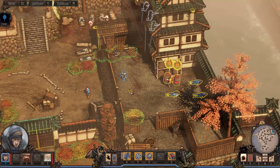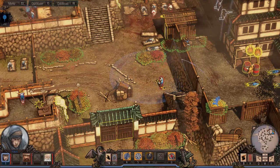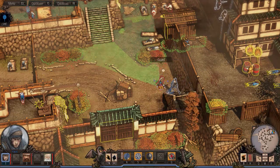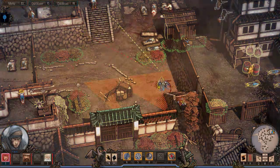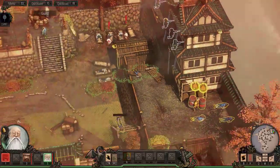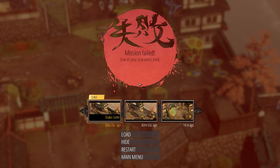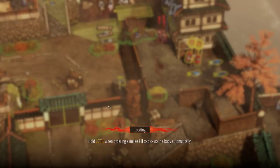Send someone to clear the debris. Quick — kenjutsu. That hurt. Too late — sniped him at the last second. Good thing I saved. I still like that plan of taking him out with the rock, I just need to make sure that one guy doesn't come back.